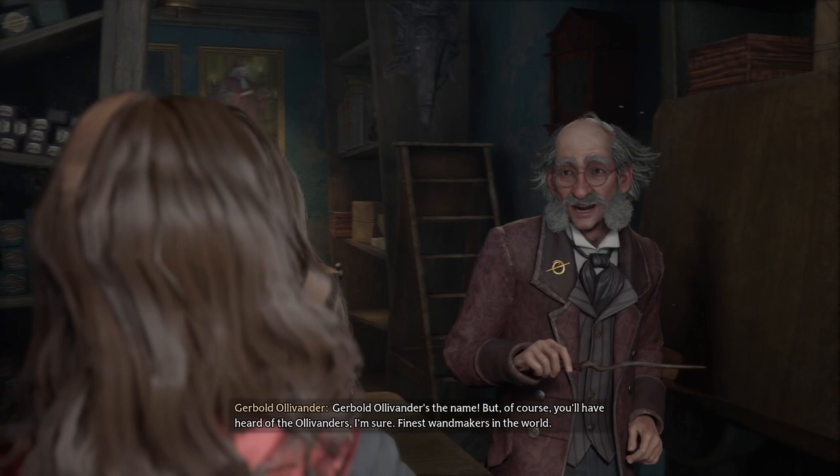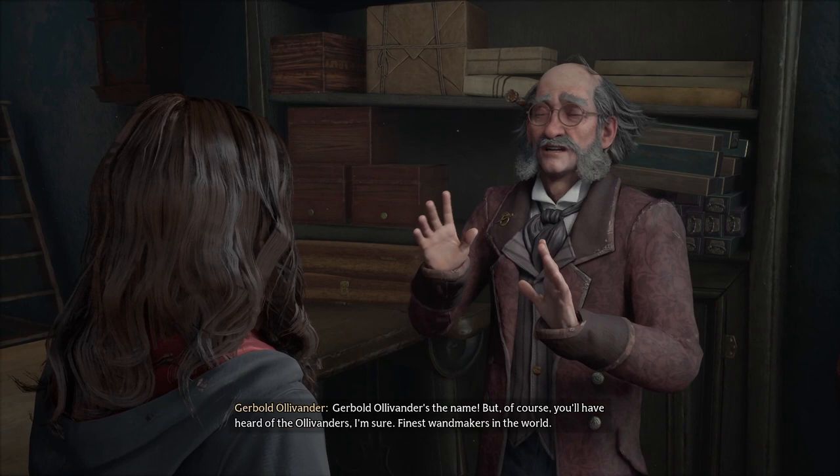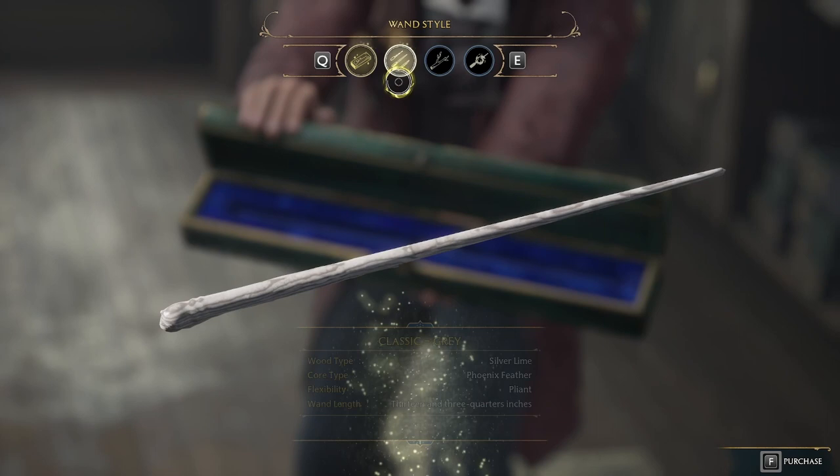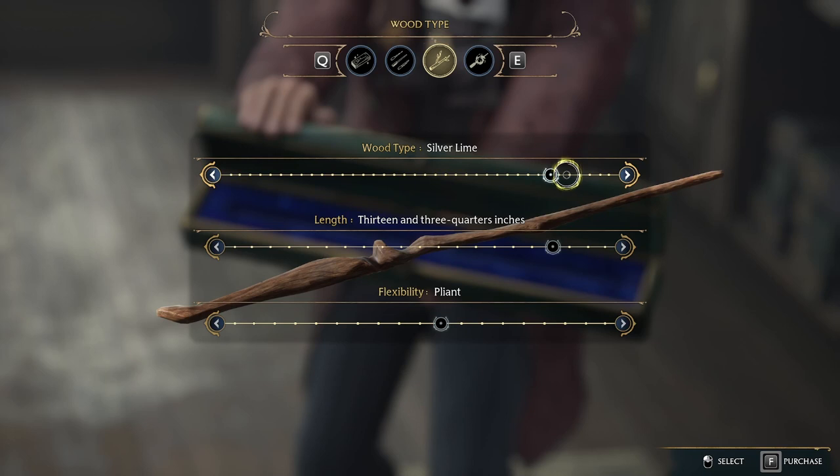With a mod I got all the spells already unlocked and I will do a damage comparison of the standard attack and mainly three spells: the Defindo, Expelliamos, and the Bombarder. To have the correct comparison, the wand style is in all three wands the same, as well as the wood type, the length, and the flexibility.